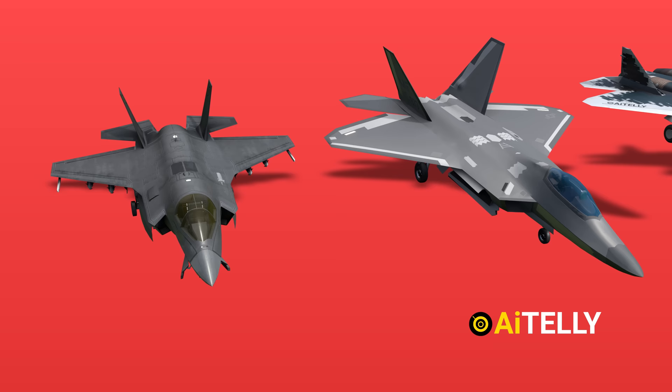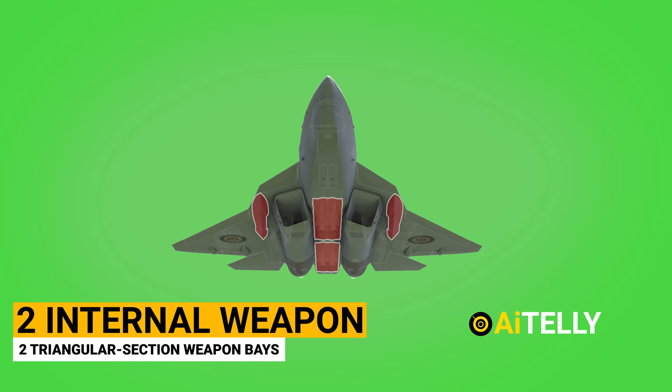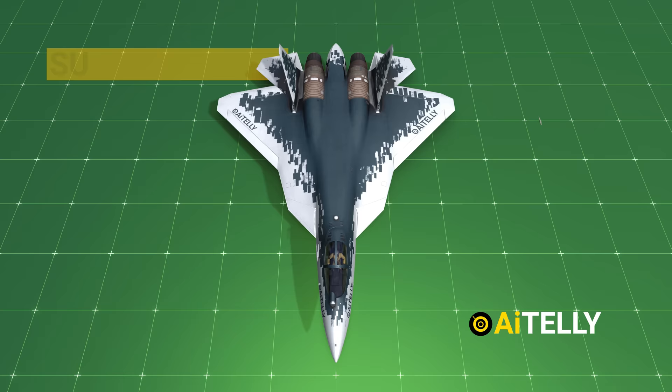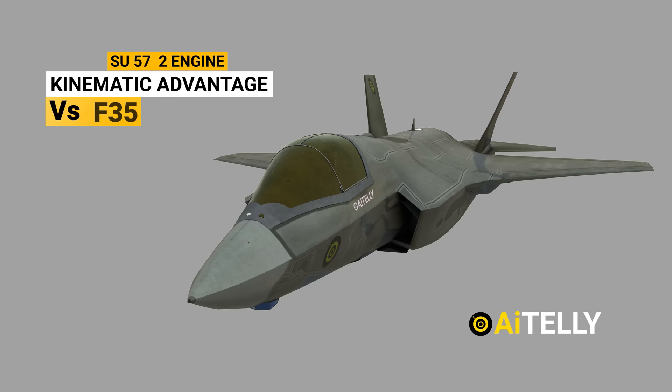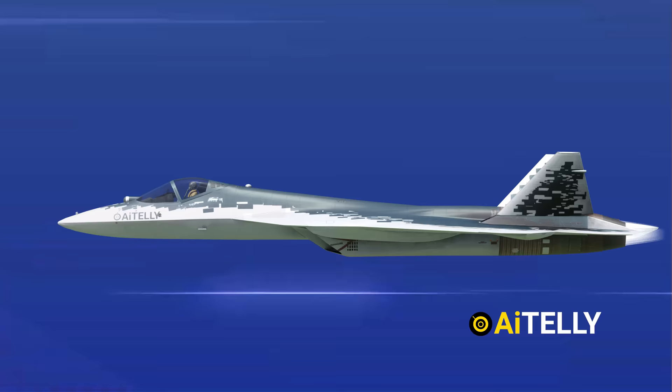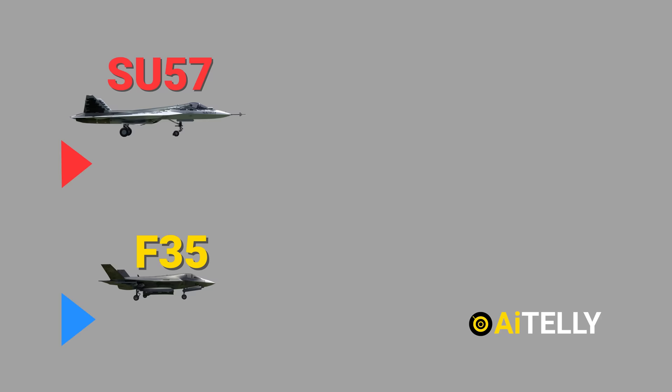Comparing the Su-57 to the F-35 and F-22 Raptor: the Sukhoi 57 will have better weapon payload and range advantages due to its size compared to the F-35. Considering its design, it will have a kinematic advantage against the F-35, with lower wing loading and a higher thrust-to-weight ratio. The Sukhoi 57 can supercruise at up to Mach 2 without afterburners, while the F-35, though not technically a supercruising aircraft, can maintain Mach 1.2 speed.